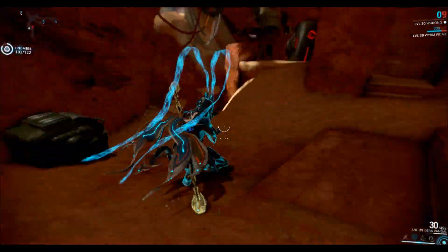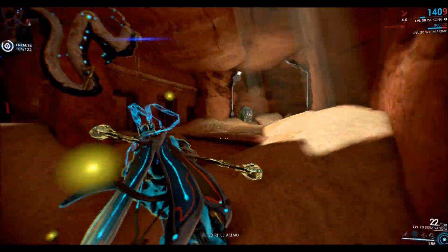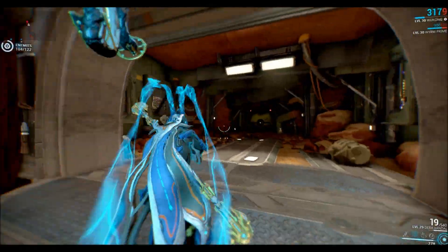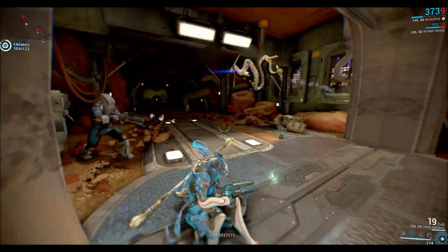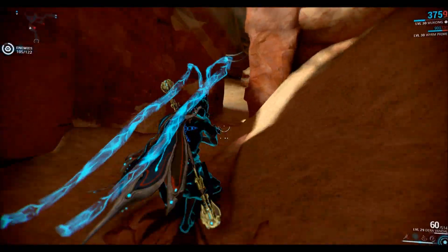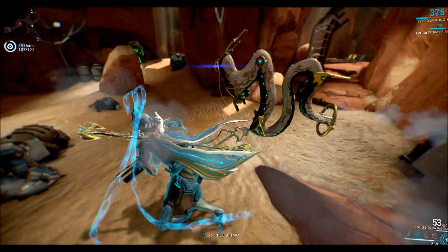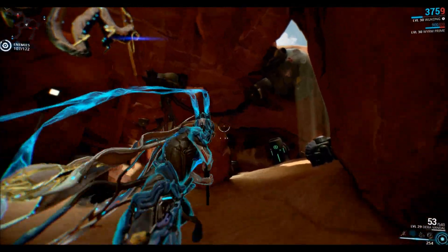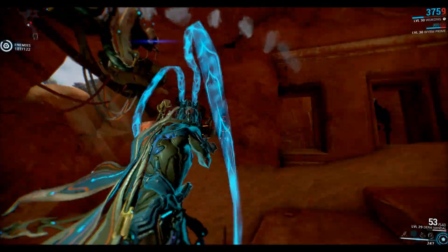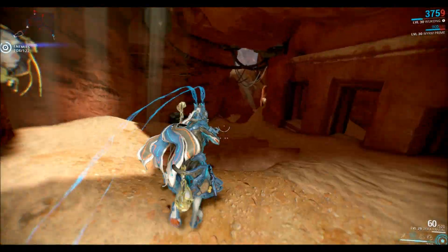You really gotta watch out for those users with the Flux. The Flux does massive slash damage, which is interesting because these weapons aren't supposed to be slash - they're supposed to be impact, which is the weakness of the Grineer with their armor. But it does a lot of massive slash damage against anyone with armor. I think this really heavily damages the Ferrite armor users because it does a lot of damage to Grineer, but it's really bad against shields.